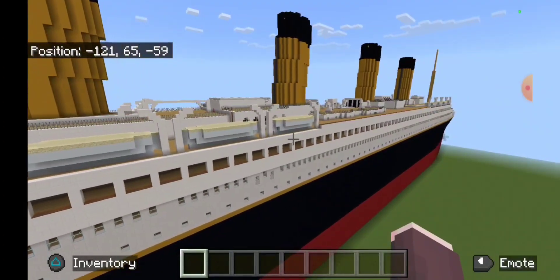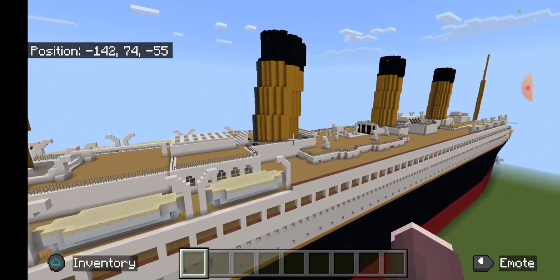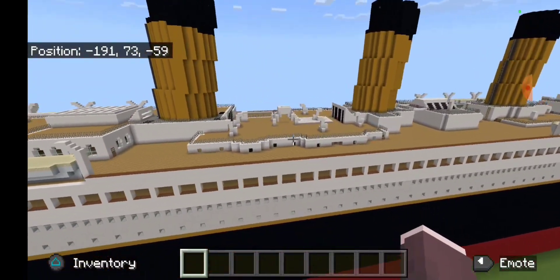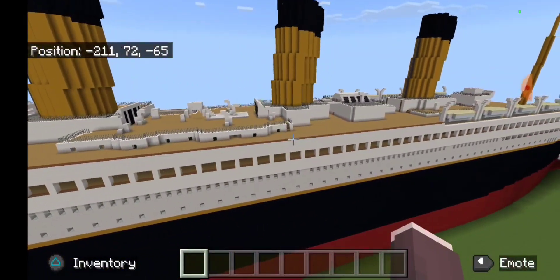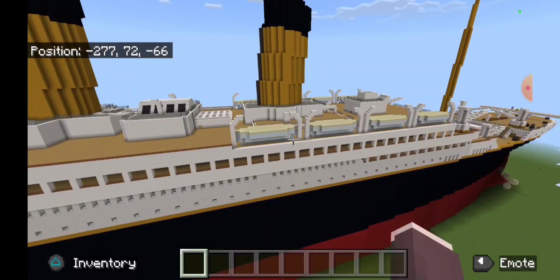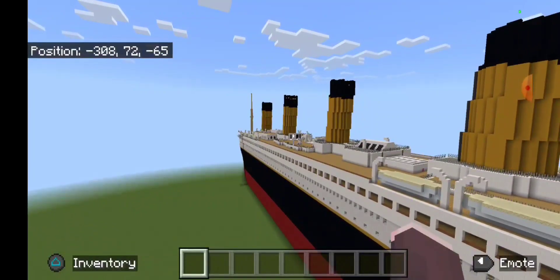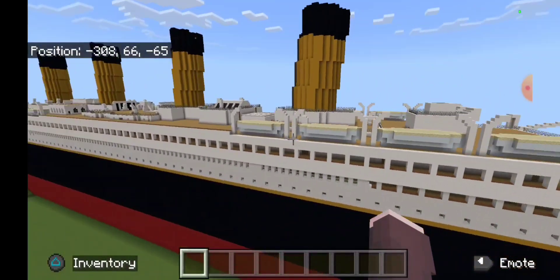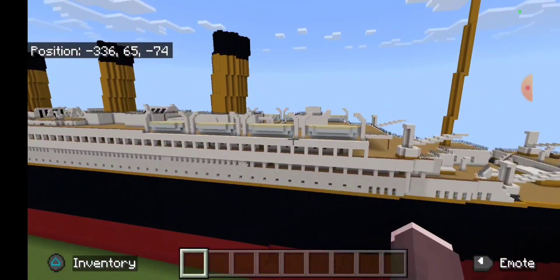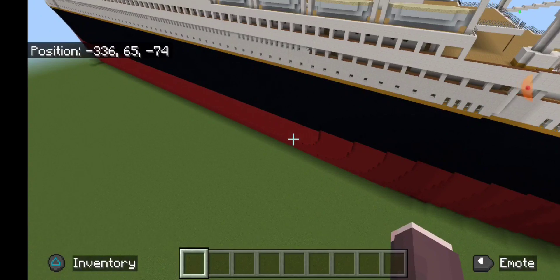Since I was rebuilding, I figured I'd just do the Olympic this time because nobody should forget about her. She looks a lot more accurate and is about 20 blocks longer than the original — the Olympic is 480 blocks and the old one was 460. She's also much taller; the red section is about 19 high and the black section is 20 high.